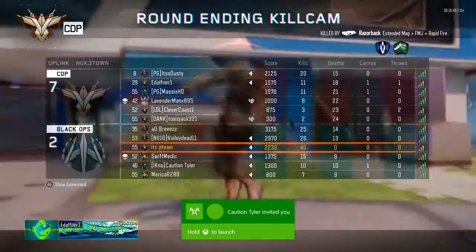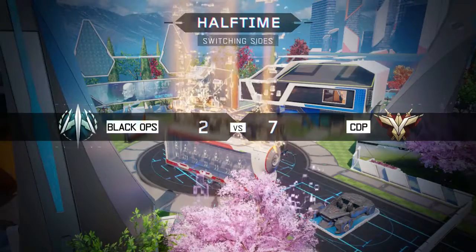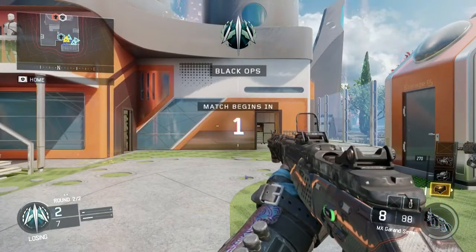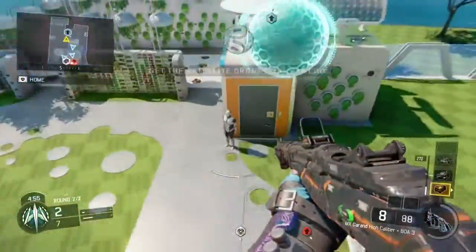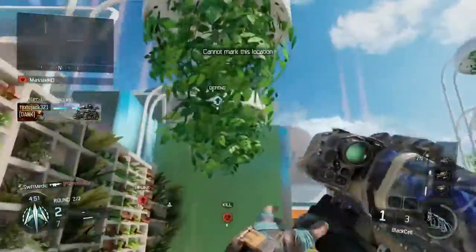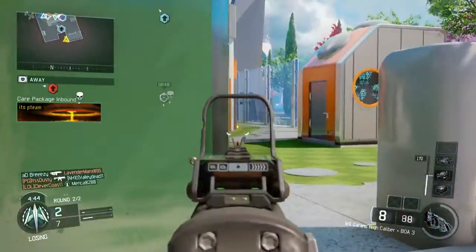On the other hand, I don't recommend the mothership if you can't get high streaks. When I'm running and gunning and flanking aggressively, I don't run the mothership, because even if you go on a 10 or 15 kill streak, you're probably not going to get your mothership since it costs 1,700 points. You've got to play passive and cautious but still get those streaks. Counter UAVs and UAVs are great for 100 to 200 free points.